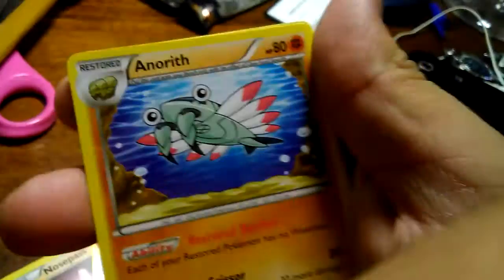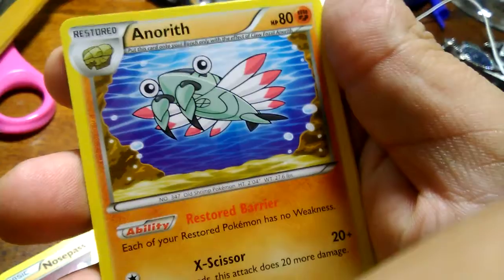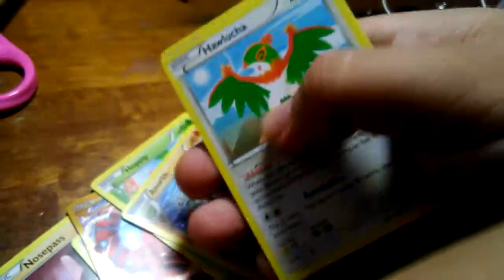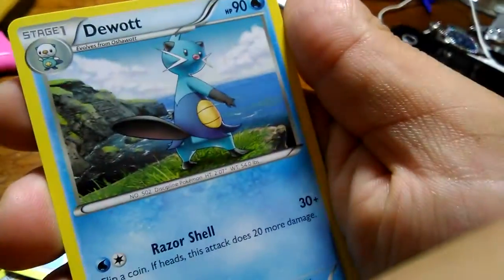Hippopotas, I'm guessing, and Noivern uncommon. And we got this Doublade, common — that's a really cool card we got in there, very rare.